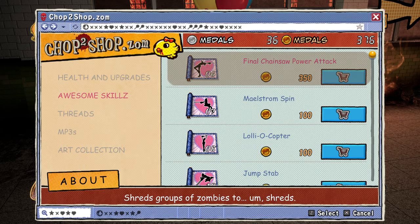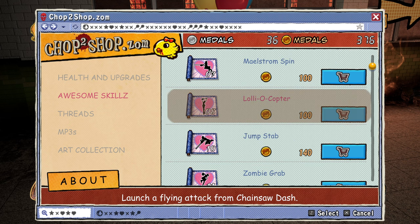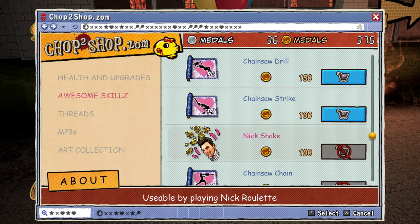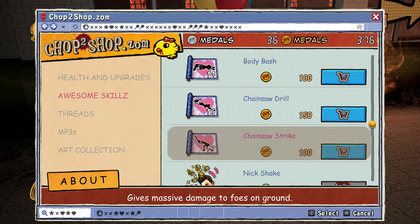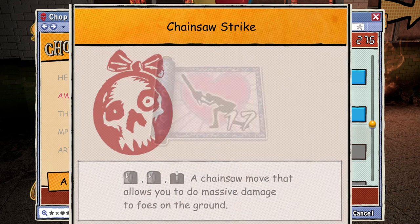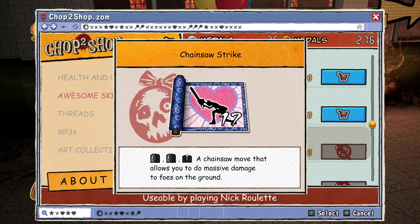Let's do skills first, I think. Final chance of power attack. Lolocopter. I guess we can get the cheaper ones first, right? Yeah, let's go ahead and do that. Let's do Chainsaw Strike. Alright, left click, left click, scroll wheel button. A chainsaw move that allows you to do massive damage to foes on the ground. Okay.